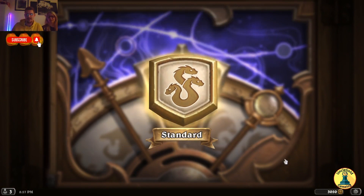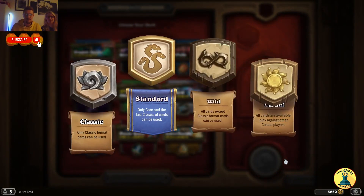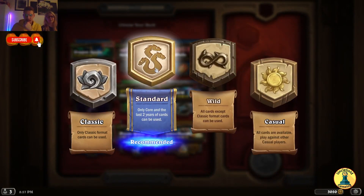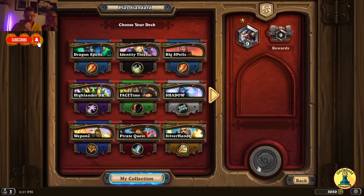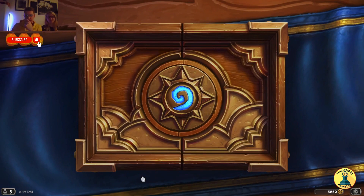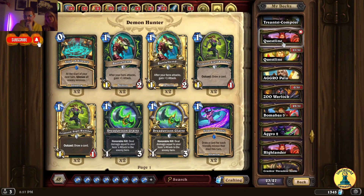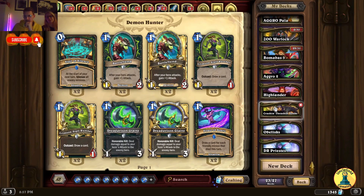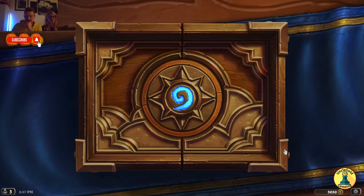Guys, can we understand each year? Let's see — standard, recommended. The following sets are now wild: Ashes of Outland, Scholomance Academy, Madness of the Dark, Moonfair. A lot of the decks that I had will have to be changed because a few cards have been moved. We're going to deal with that now.